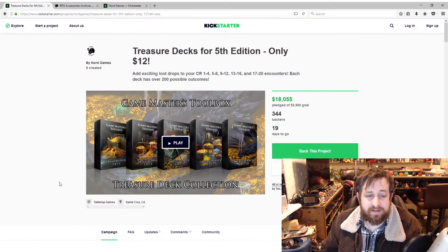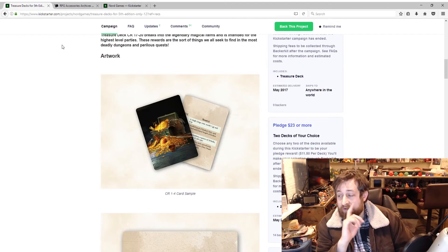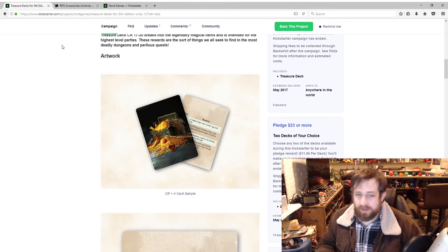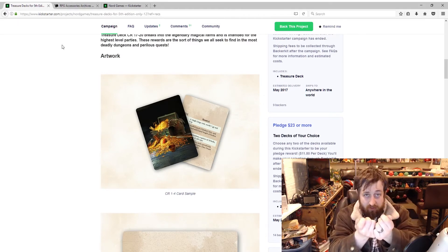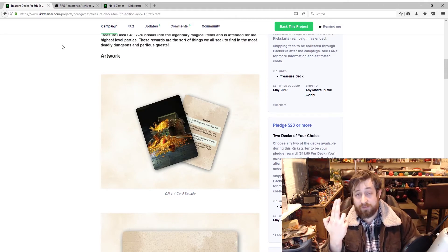Anyway, I just wanted to do a quick spotlight on the Treasure Deck collection — I think it's pretty cool. The only potential problem I see with using these as a DM is you don't know what you're giving your players. Obviously if you have a specific magic item the party needs, put it there and let them find it. But if you're just like 'I don't really know what to give these guys,' you can ask what level they are, what CR the monster was, pull out the deck, shuffle it up, and let a player draw the card and roll the d12.